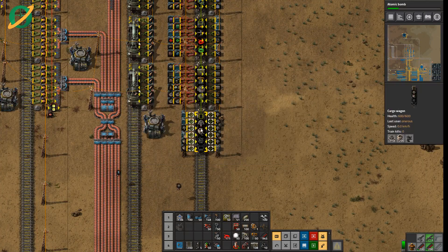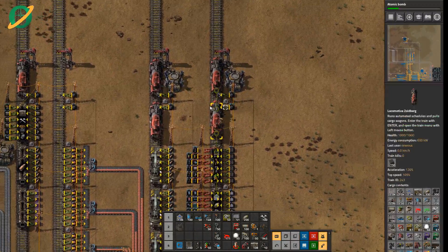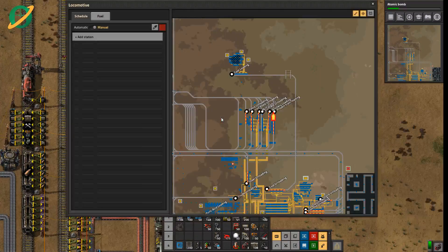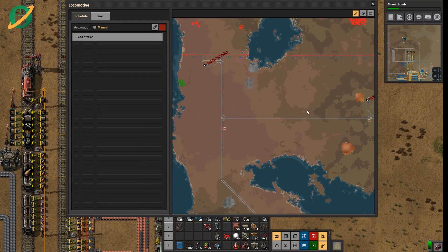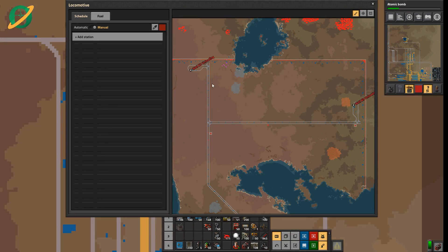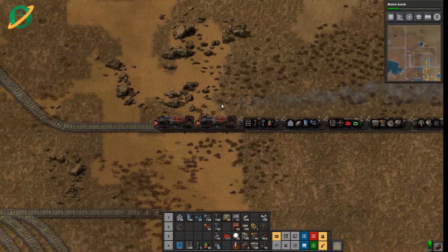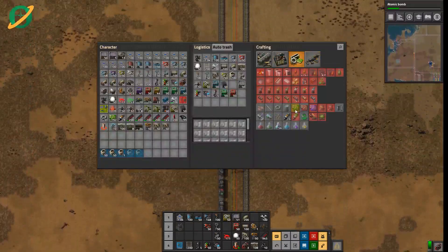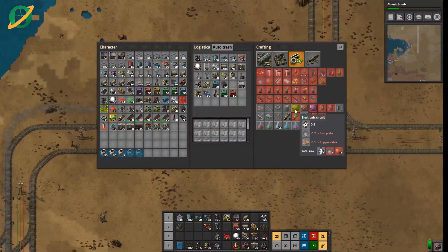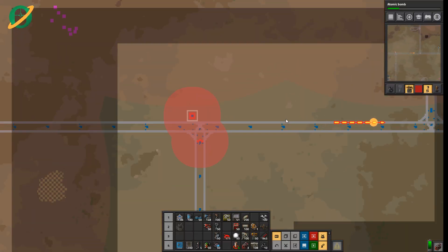Eventually we're probably going to want to do some robot-based bases rather than belts, which maybe we'll do with our green circles. We might as well have a look at that now because we have this huge section up here that we want to tap.